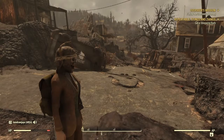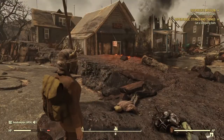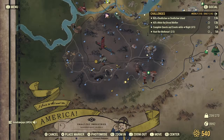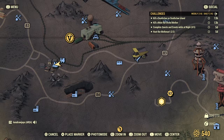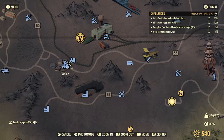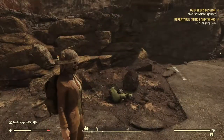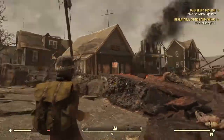Welcome back to Fallout 76, my name is Kenny Wong and this is another daily challenge. I'm only going to do one which is kill a Mirelurk at Broadwater. I can show you the location which is here on the map — this is where I'm standing right now.